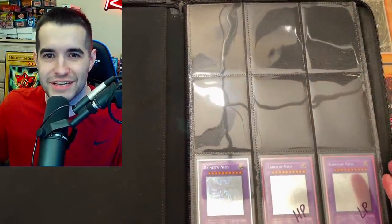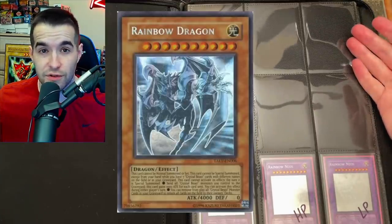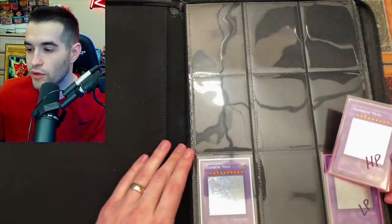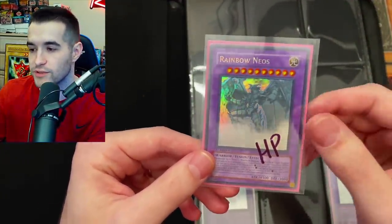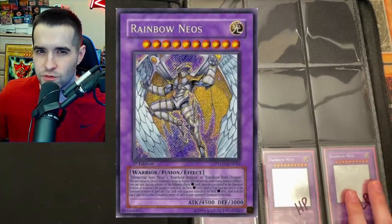The first page doesn't have much — the first two rows are empty. Those spots are for the very first ghost rare, the Rainbow Dragon from Tactical Evolution, and the Chaos Neos from Gladiator's Assault. There are also error versions — I have a graded Chaos Neos from GLAS and a Rainbow Dragon misprint. Down below I have three Rainbow Neos: one first edition that's heavily played, one first edition near mint, and one unlimited near mint. So I just need a first edition near mint to complete that. There may also be a secret rare in the set to track down.